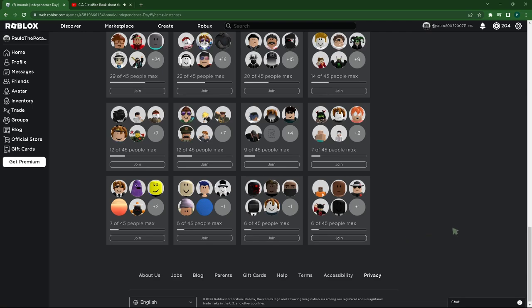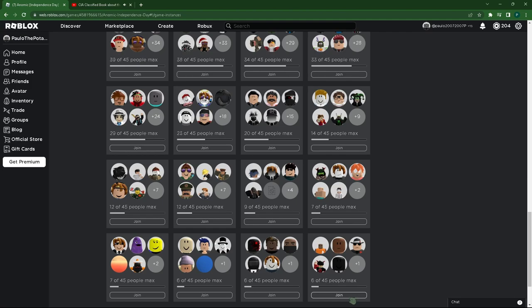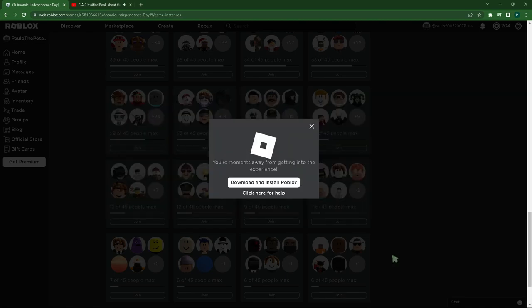When you want to rejoin, go to the exact same server and do the process all over again. The printers will be there — I'll show you a clip of that right now. You can just repeat that as many times as you want.